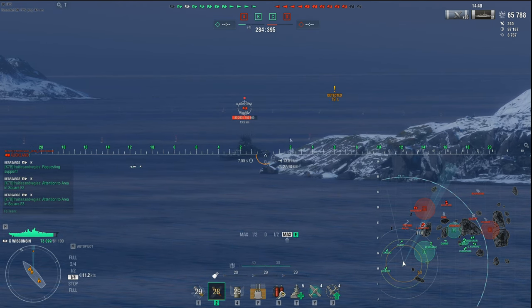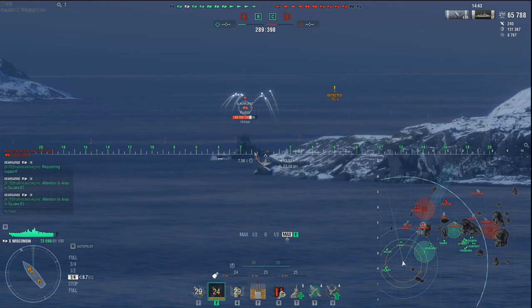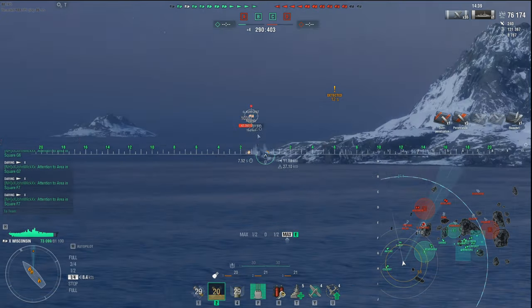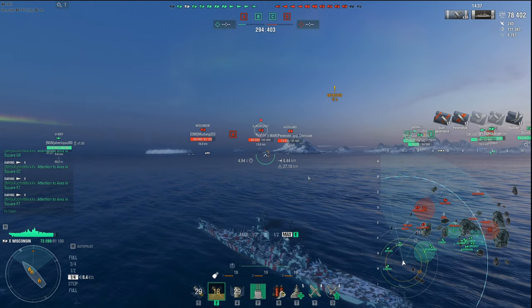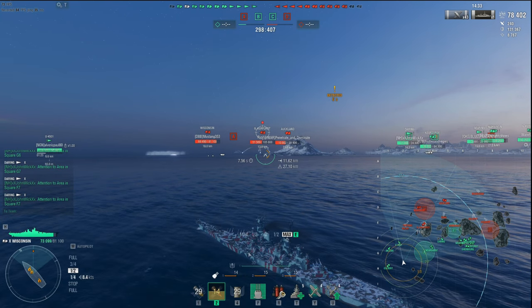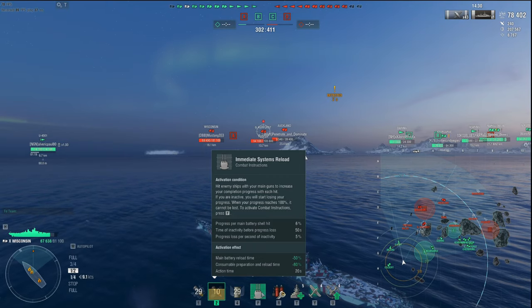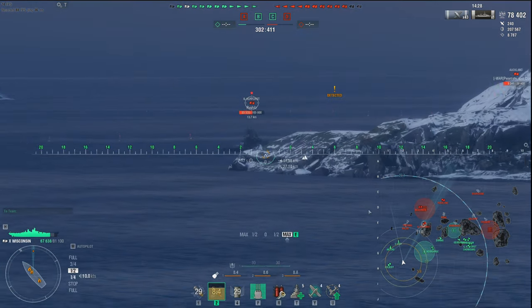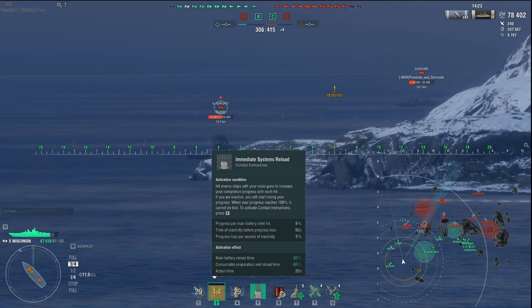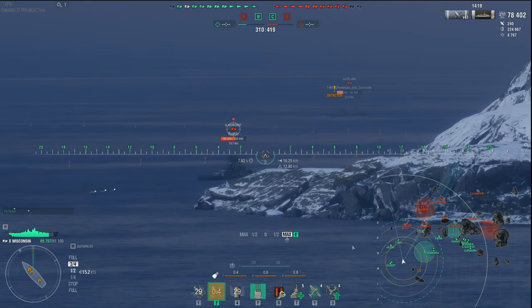Looking at the HE stats: 68mm of penetration, 36% fire chance, 406mm guns — very good and powerful. For example, this GK here — although angled — I could fire a bunch of HE into the superstructure and start a lot of fires. And look at that AP right into the superstructure doing about 10,000 to 12,000 damage. Now here's the other gimmick you've probably been reading about: the Immediate Systems Reload, or the F key. The F key gives you a 50% reduction in reload time and an 80% reduction in consumable preparation.